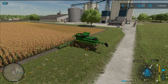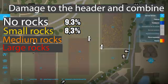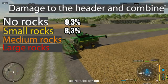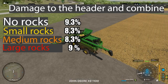The result of the experiment was as follows. Damage to the combine in the field without rocks was 9.3%. In the field with small rocks: 8.3%. In the field with medium-sized rocks: 8.3%. In the field with large rocks: 9%. The slightly higher number for large rocks is because that combine worked longer. In fact, there was no real difference in the damage at all.